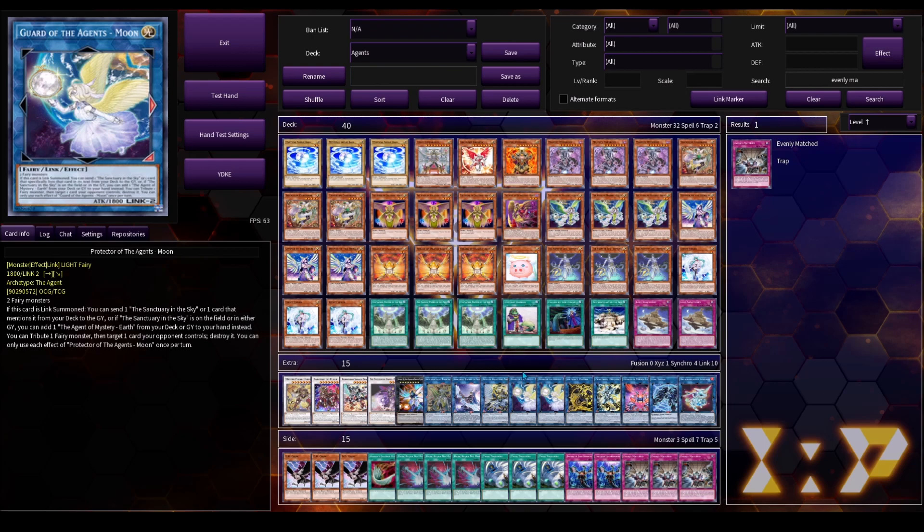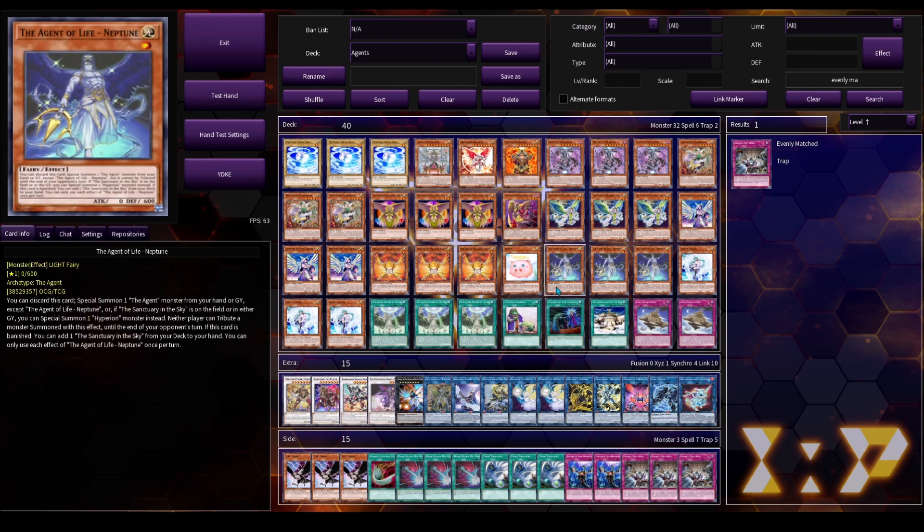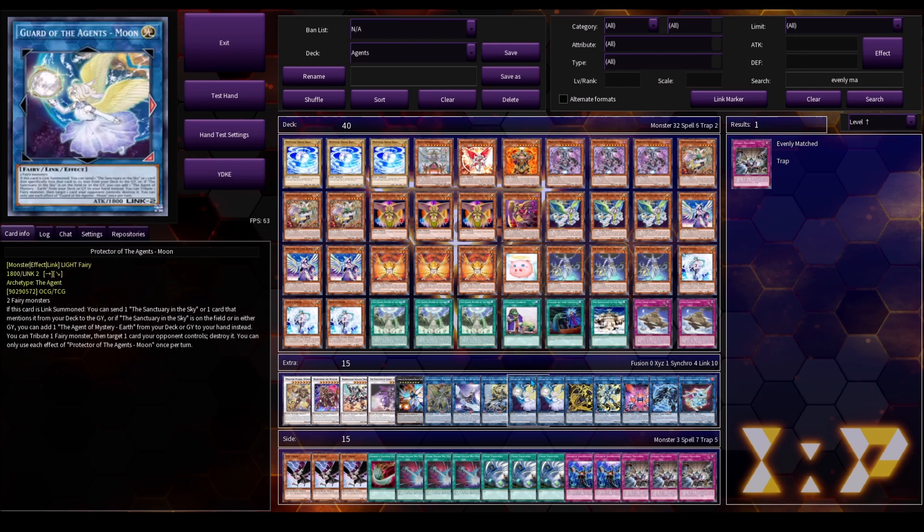We've got two copies of Moon. You want this to resolve — if this doesn't resolve, you probably lose. Most of the time you're going to be sending Neptune off of this, but you can also send Majesty Hyperion or even Venus depending on the combo you're going for. This card is really flexible, and it does have a tribute to pop a card on the field, which comes up when you're going second. Keep in mind that whatever you summon off of Neptune, you can't tribute it — and neither can your opponent — so make sure that if you summon Moon off of Neptune, you cannot tribute Moon herself for her own effect; you have to tribute something else.